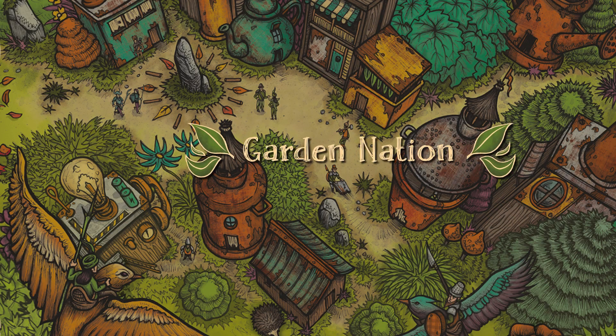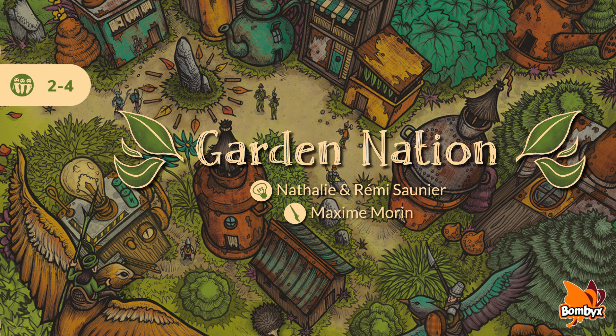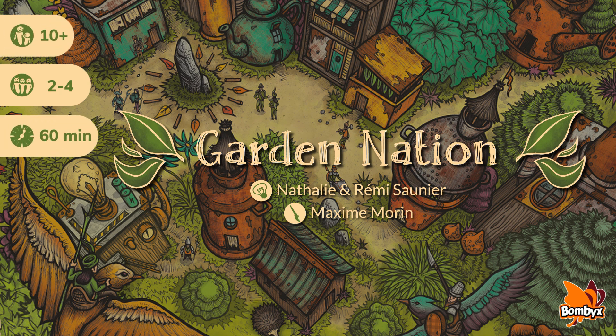I'm going to explain the rules of Garden Nation, a game for 2-4 players by Nathalie and Rémy Saunier, with artwork by Maxime Morin, and published by Bombix. Play as one of four clans of little people exiled from the forest who have joined together to build a city in an abandoned garden.